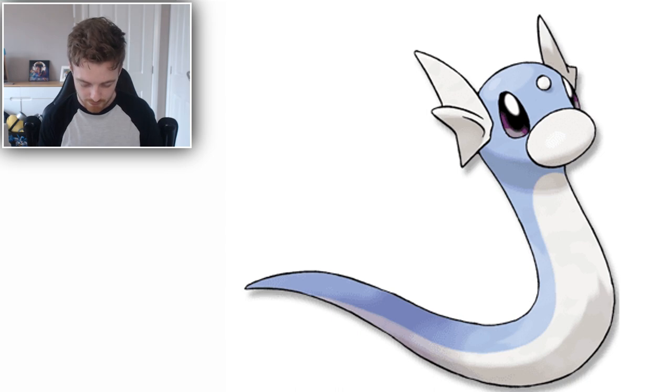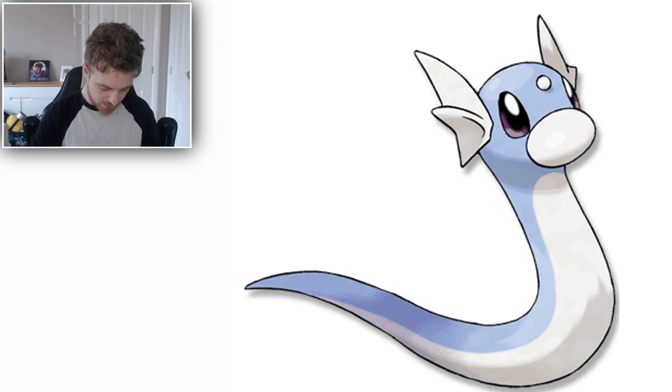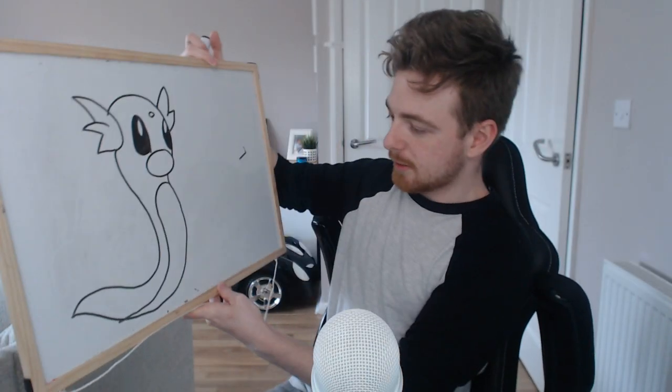Dratini! It's got a little nose like this, and these big beautiful eyes. I'm calling in the eyes to make the effect a little bit better — I promise I'm not cheating, I'm just coloring the eyes. One last detail which is the little belly kind of white thing. There you go, that's not bad. It's got one of those little things — that's actually pretty good. That's pretty good for a Dratini. It looks a little bit off down here, but I would go over to that and be like: you little cutie pie. I'm impressed with that.